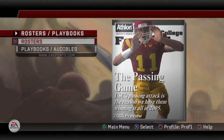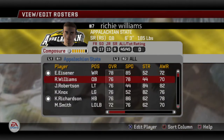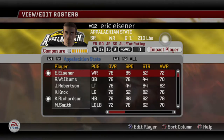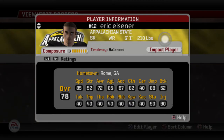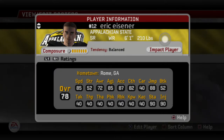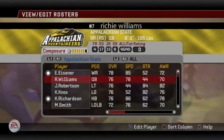Let's take a look at the roster. This is one of the big reasons I chose App State — they are an FCS team, but they have a pretty fun, playable roster, especially on offense. Our top five guys are all offensive players, starting with Eisner, who is a senior wide receiver from Rome, Georgia — which I will definitely be setting up as a pipeline state. He has 85 speed and 82 catch. He's nothing amazing ratings-wise, but I have a feeling he's going to be a big part of this offense. I'm excited about him this year.